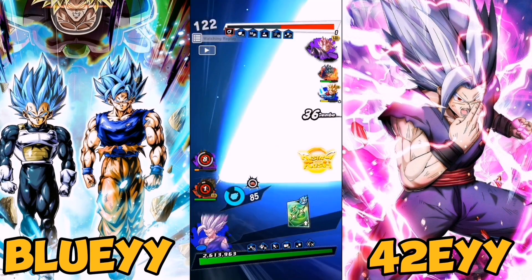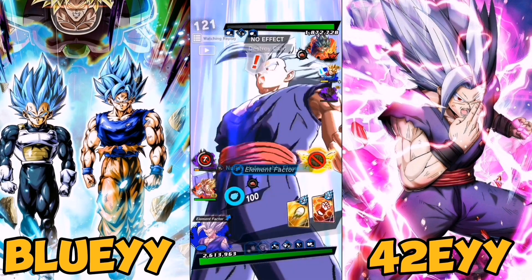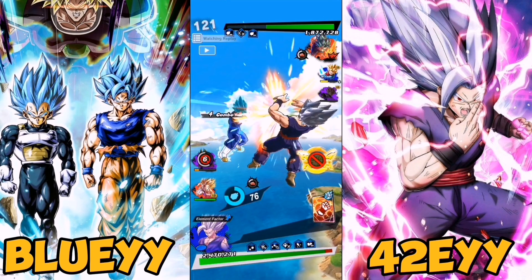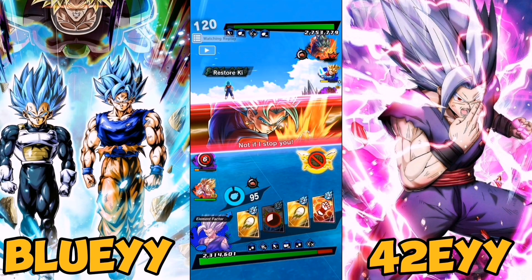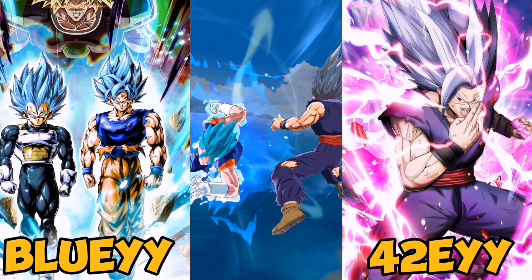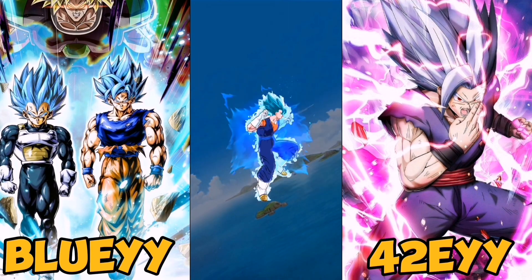Going on that front, you look at Super Saiyan 2 Gohan and think: Son Family, Hybrids, Cell Saga. For me, the guaranteed one in my opinion is Cell Saga — the newer Cell Saga unit, the good one. I think that's definitely going to be 100% on the banner, which is a very good sign.